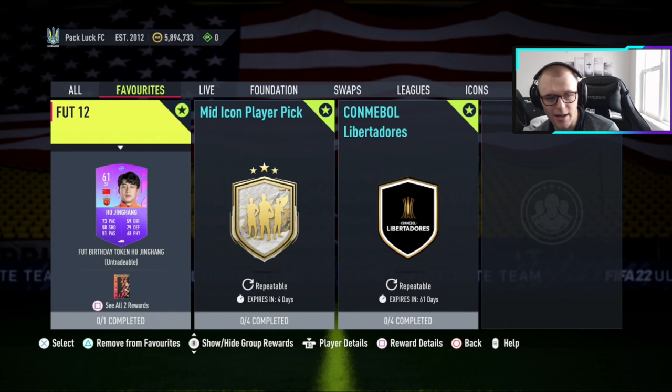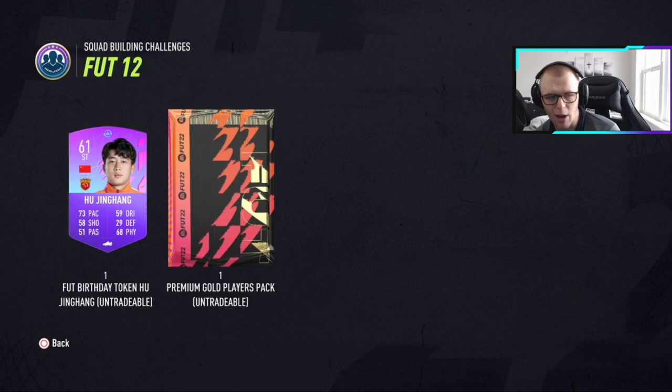So you get a FUT Birthday token and a premium gold players pack with this. If you're wanting to collect all the tokens, you're going to need to do this SBC.